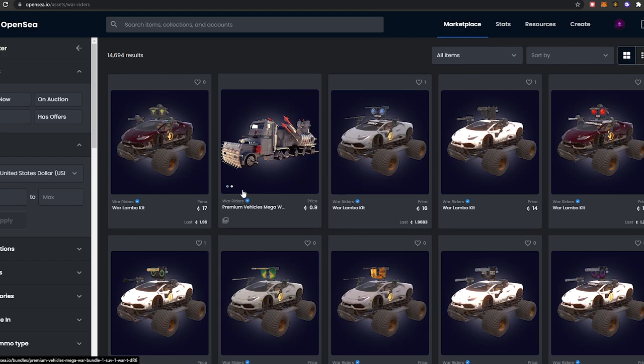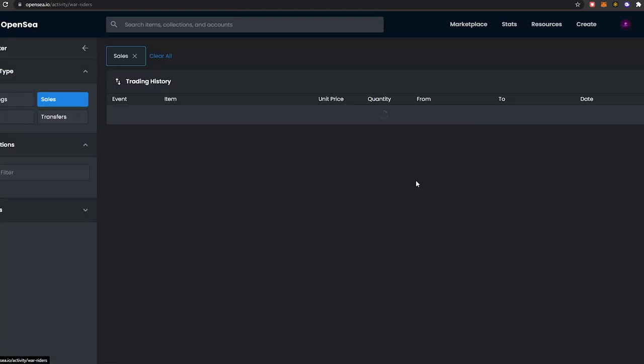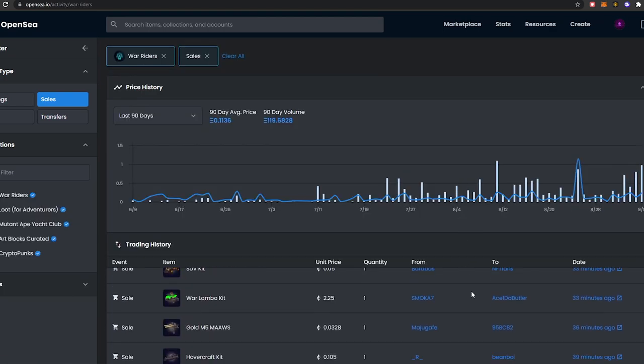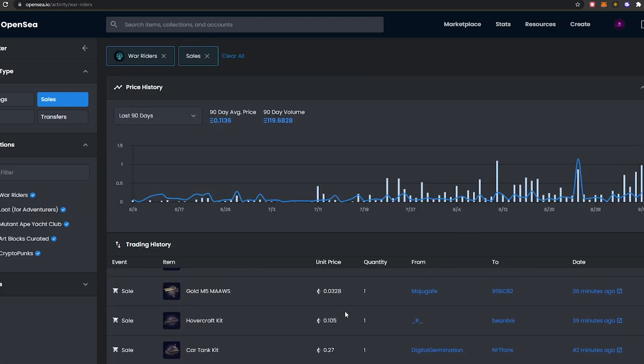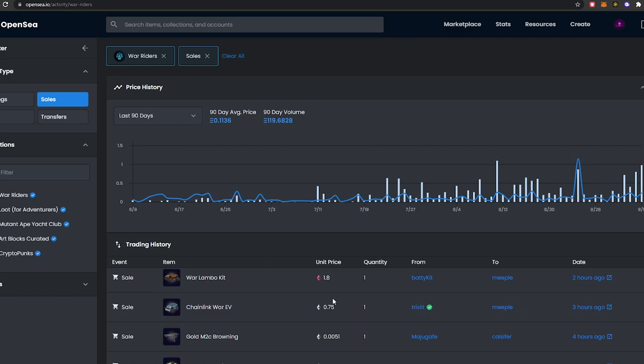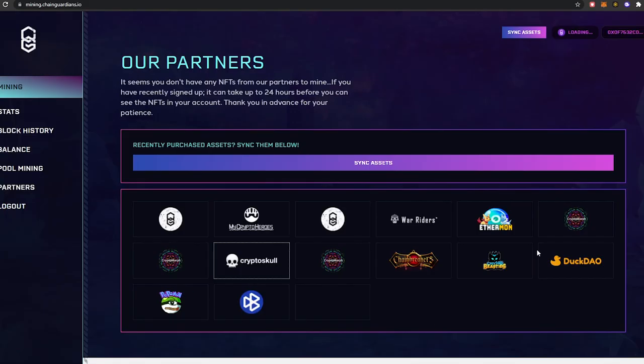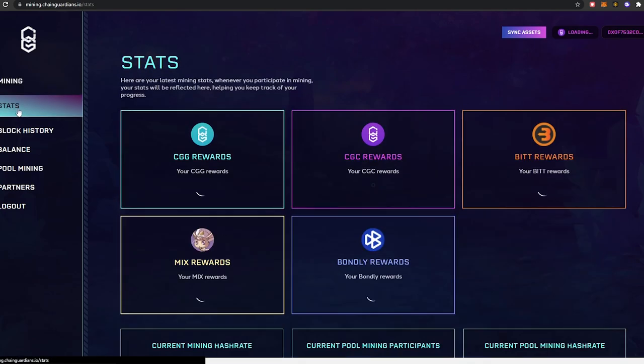If we click on some of these it takes us straight to their OpenSea listing. War Riders — for people not familiar — is a game that doesn't have many players, but they still have quite consistent decent sales: 2.2 ETH, 3 ETH, 3 ETH, 1 ETH. It's insane, definitely worth looking at. And then these Crypto Skulls, which have a floor of around 0.03 to 0.05 at the moment.